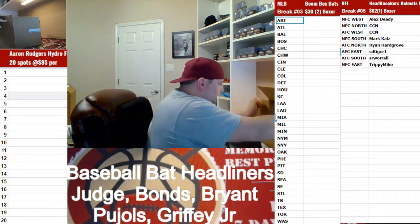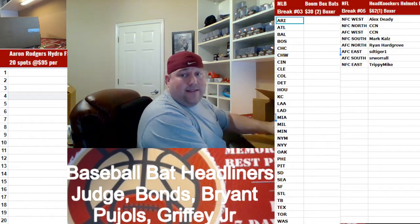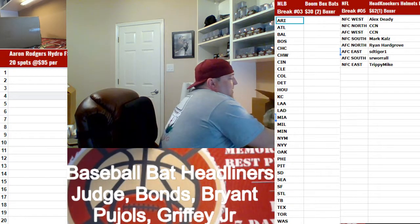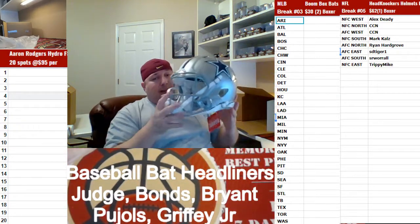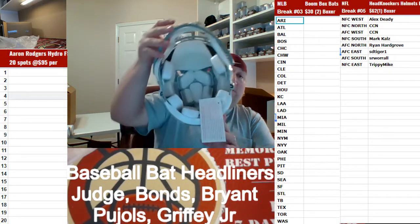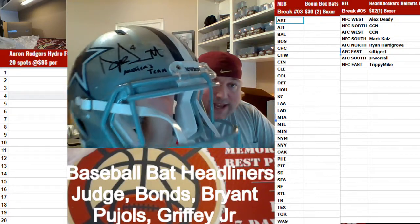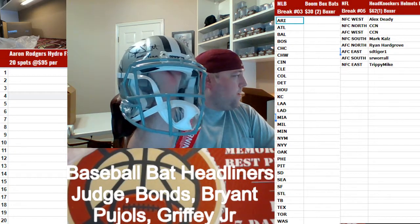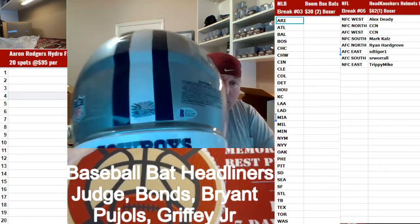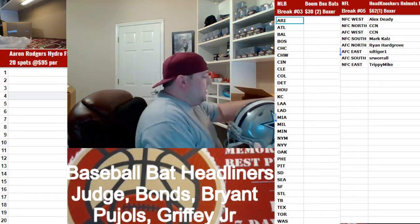We've got a Speed Authentic here guys. We've got a nice hit here — I think this was one of the headliners. Beautiful freaking helmet right here. I'd even like to have this helmet. I hate the Cowboys, but going out to the NFC East. Speed Authentic to Trippie Michael — Dak Prescott with America's Team. Nice helmet right there everybody! Beckett's CLA and the hologram. Beautiful Cowboys lid. That's gonna go to the Tripster.